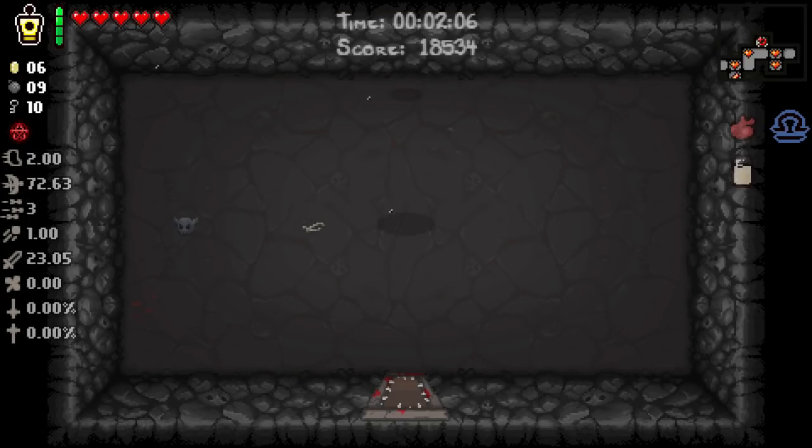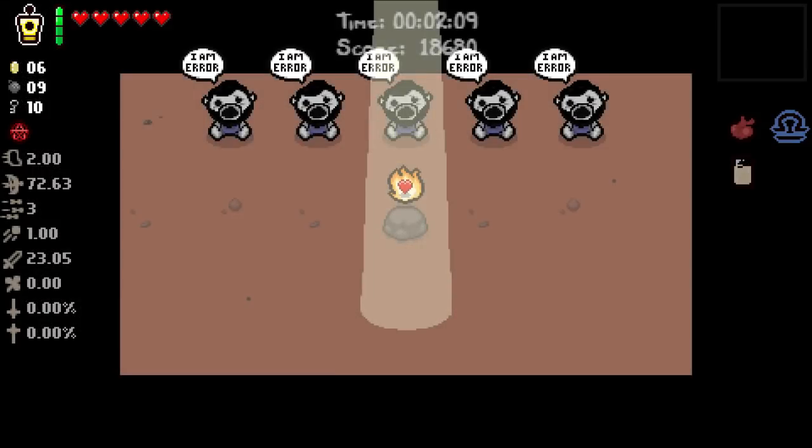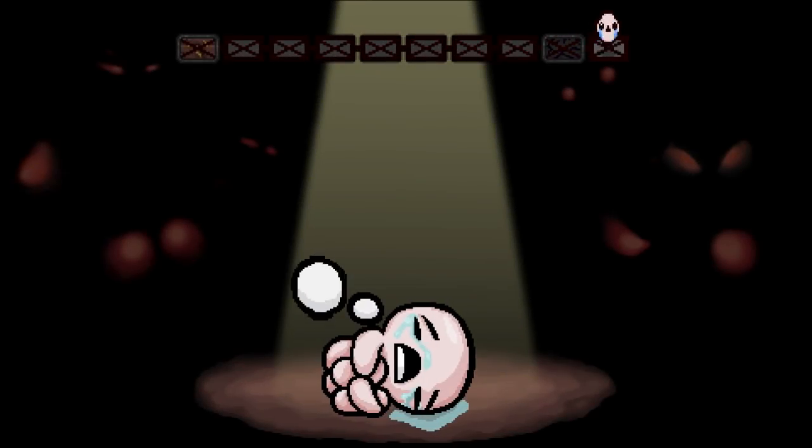There's our devil deal. We pop Teleport 2.0 again and we're now in the error room, and when we go up from here it's going to take us to a new floor.